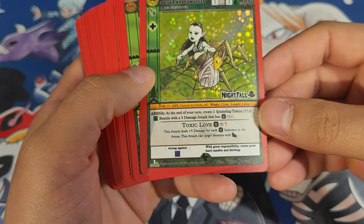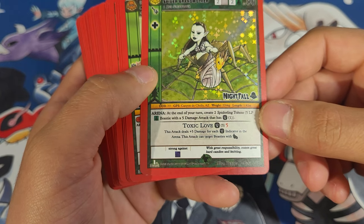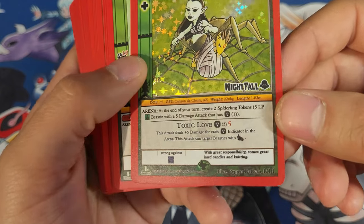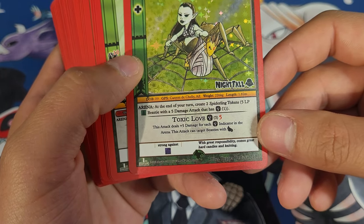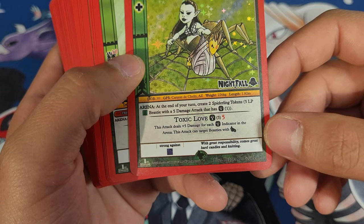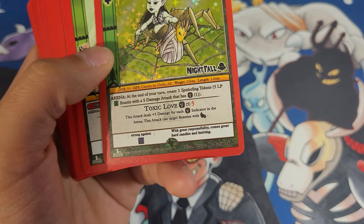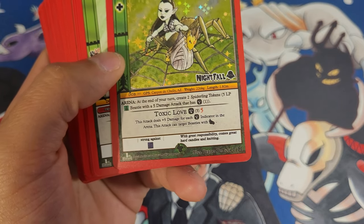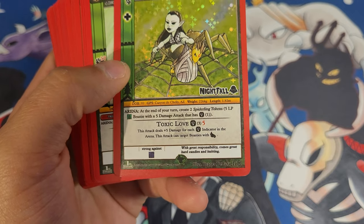Spider Grandmother: at the end of your turn, create two spiderlings — five life points, forest beastie with a five damage attack that has poison. Toxic Love does three, and this attack does five damage for each poison indicator in the arena. This attack can target beasties with flight.